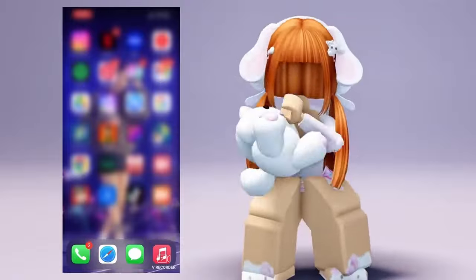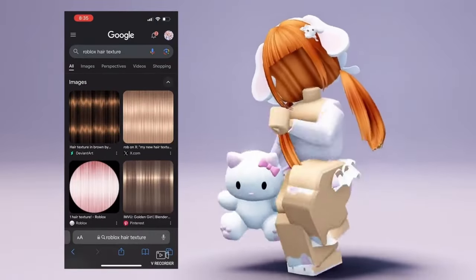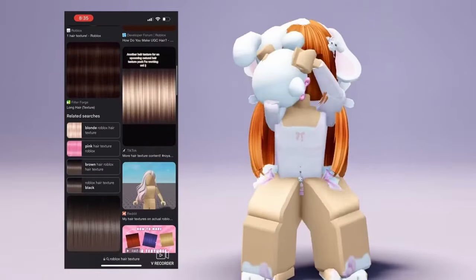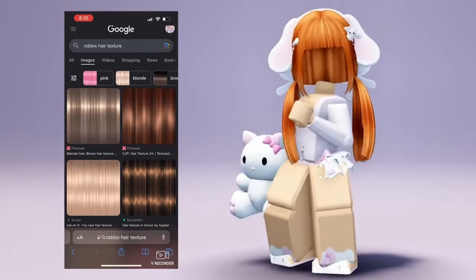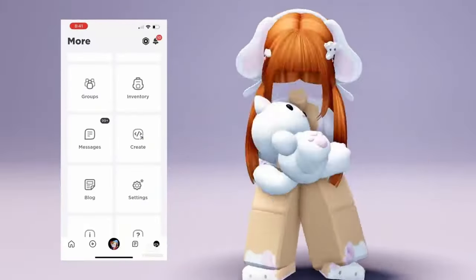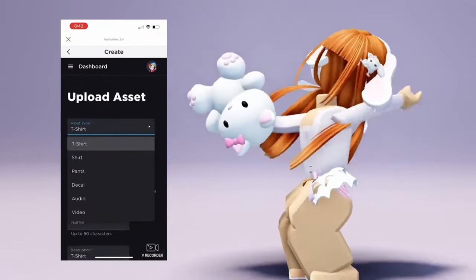If you want, go to Safari or Google or whatever you use, then type in Roblox hair texture. Find the perfect texture you want. After, go to Roblox and press Create, then Avatar Items. Go to Decal and then upload it.